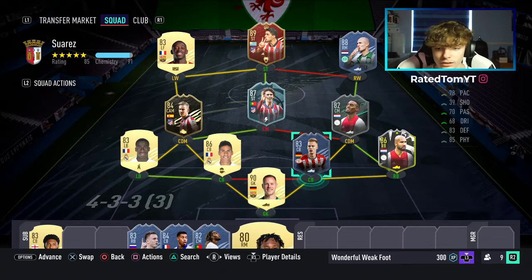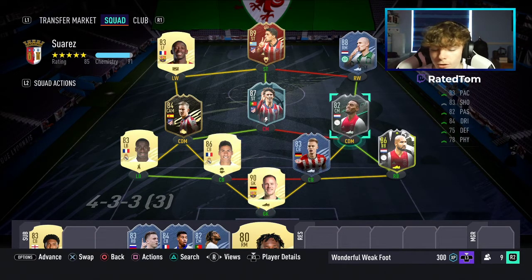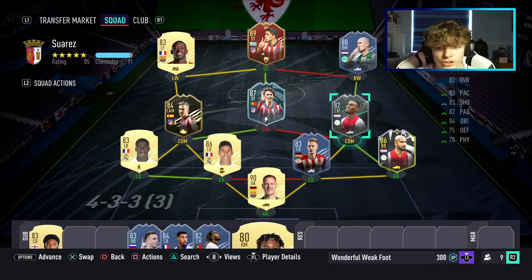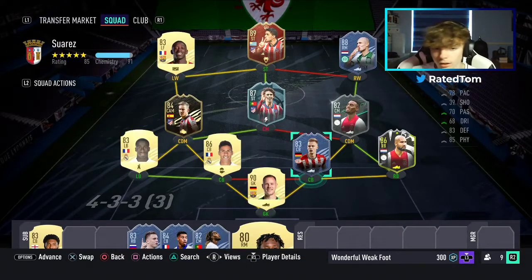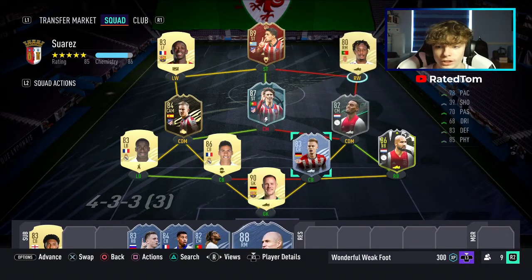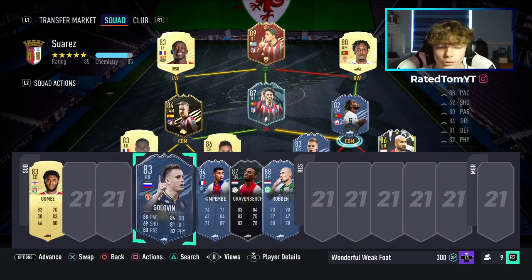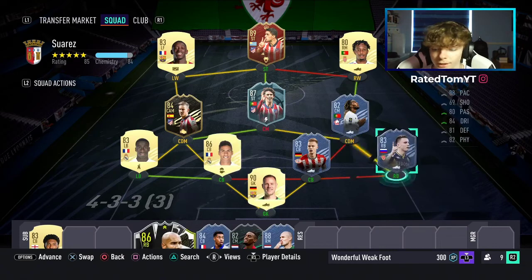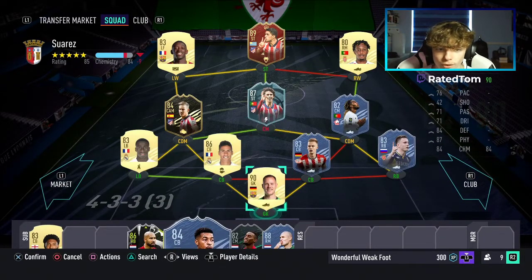This is probably the cheaper side overall. Obviously you can get Baumgartl and Gravenberch for free, so it's up to you which side you want to go with. Baumgartl also links to ter Stegen, which is nice. This is the team I'm putting forward for you guys. The Eredivisie side is the alternative, so depending on how many coins you have and which players you've got, you can make a choice on which squad to go with.